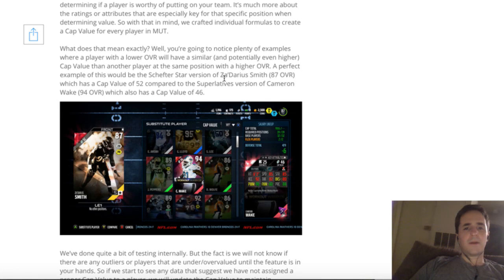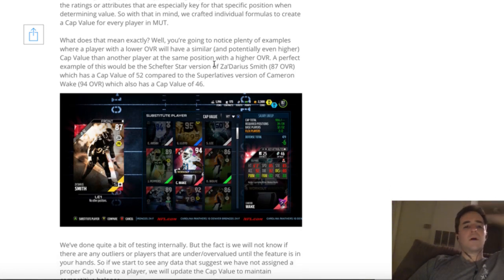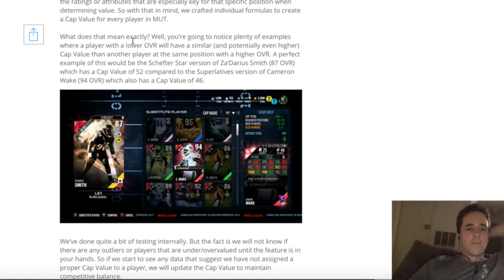With that in mind, they crafted individual formulas to create a cap value for every player in MUT. A player with a lower OVR will have a similar and potentially higher cap value. You guys all knew about Zadarius Smith — we were big fans of him, a lot of people put him at multiple positions on the defensive line. He stopped the run really well, he's just a good player.